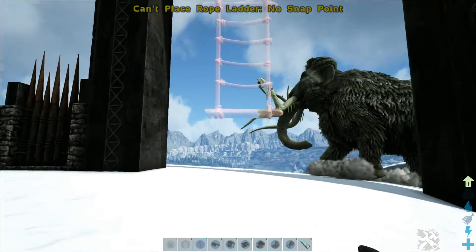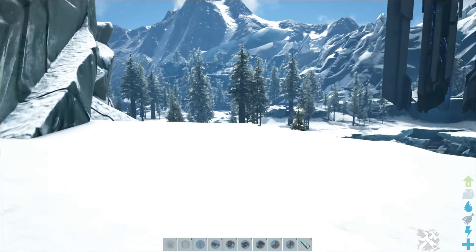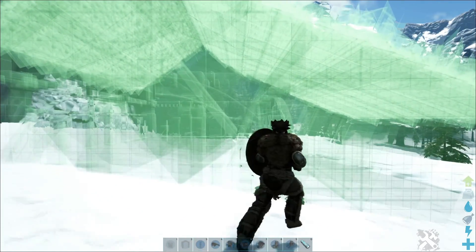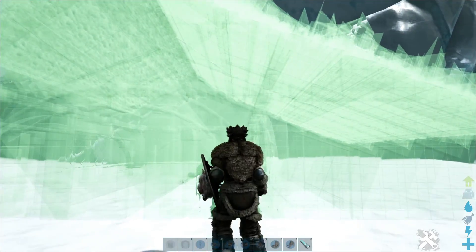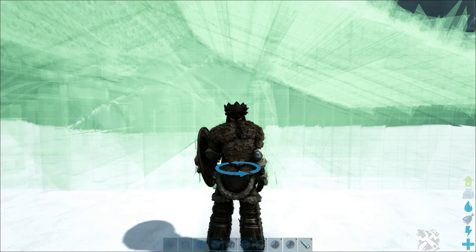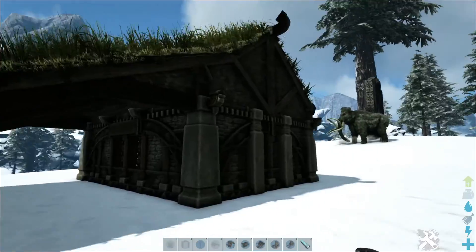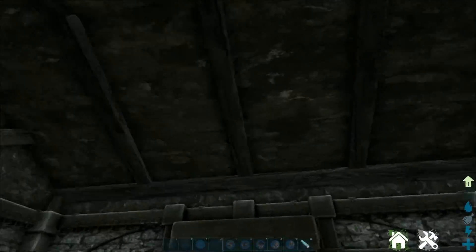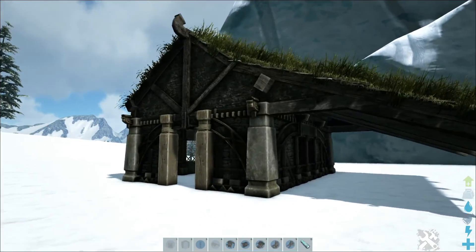Then we've got a rope ladder — I'm probably not going to be able to place it anywhere strange, but we'll check that out later when we've got other structures placed. And then we've got the Viking shed. Oh my gosh, this thing is massive. Let's place the shed right over here. This looks so cool, guys. It's actually not that big — the picture just made it look really big. For those that don't build but want a nice place, this is actually really cool.